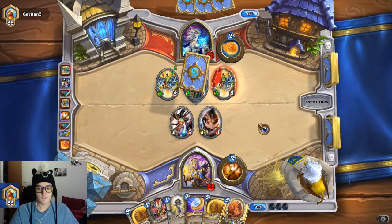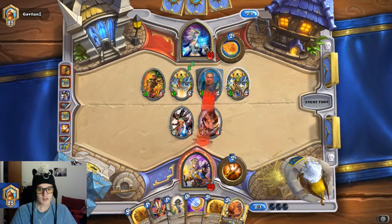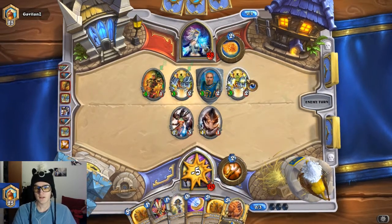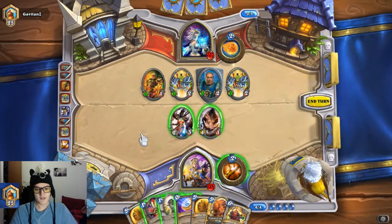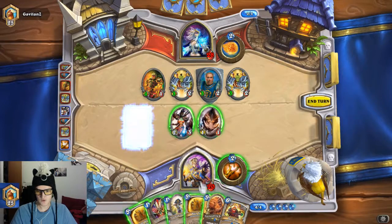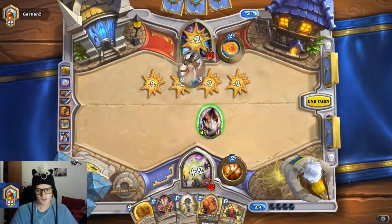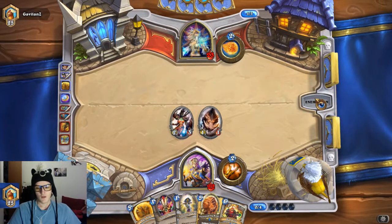He's going to get Holy Nova'd — just got to get Holy Nova'd guys. He's wasted his attack. Raid Leader, that's what you've been wasting right here. So I'm just going to coin into a Holy Nova. And everything is good now. I even got a Holy Fire ready for later, so that's going to be good as well.